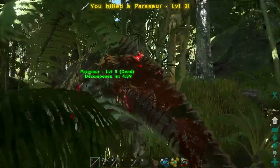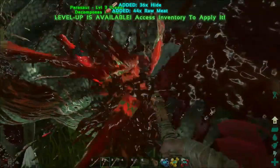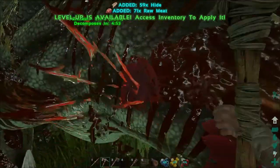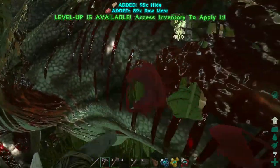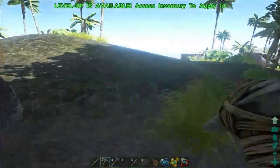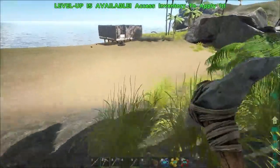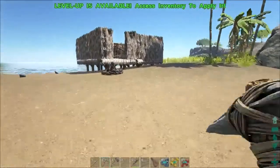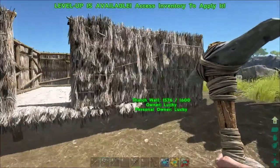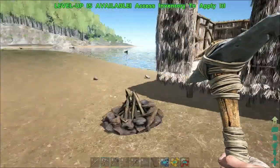Let's see if we can get some hide off this guy. Plenty of hide now, and another level up as well. We should now be able to build a roof and get that on this thing to give a little bit more protection. Note the stamina going up, but the food and water going down slightly as well.